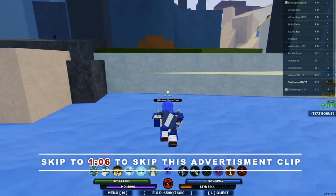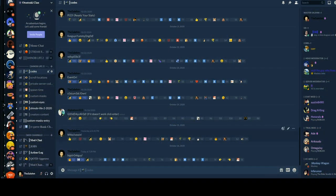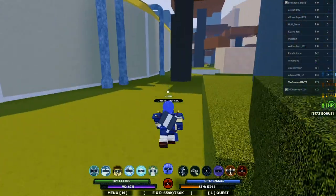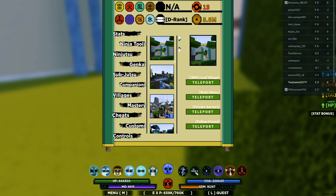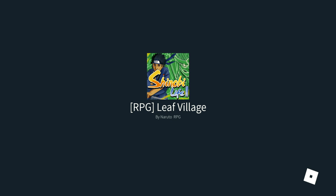I highly suggest you guys click the first link in the description and join my Discord. In my Discord you can find many useful Shinobi Life 2 channels, such as the code channel where we update you with the latest codes within seconds. Discord members are the first people to get access to codes before they get advertised on YouTube or anywhere else.